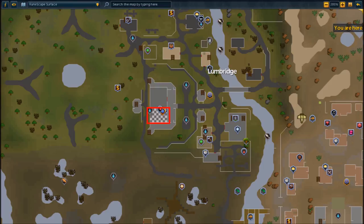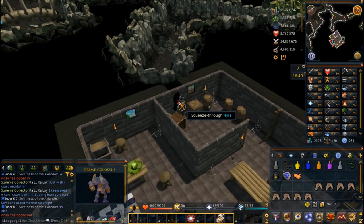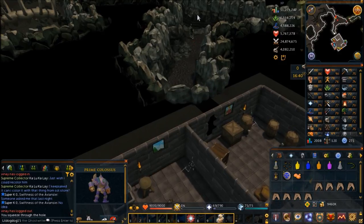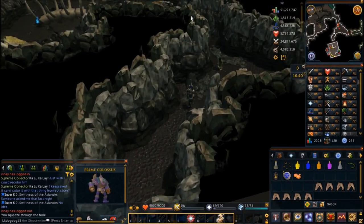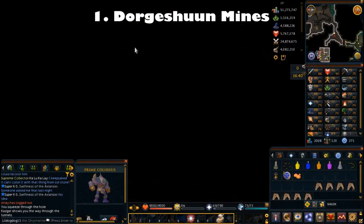To start this quest, you're going to want to go into the Dorgeshun Mines. You get there by going to Lumbridge Castle, climbing down the trapdoor, and talking to a guy who's going to take you to the Dorgeshun Mines. Here you're going to talk to Grubfoot. Squeeze through the hole — this is in the cellar — and talk to the guy here. Click number 1, Dorgeshun Mines.